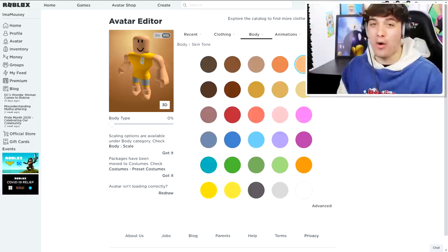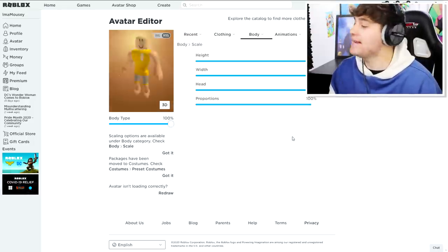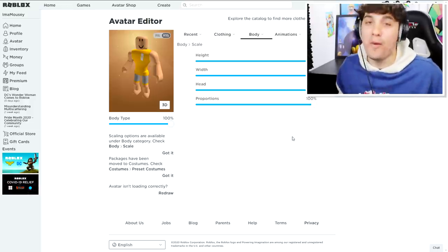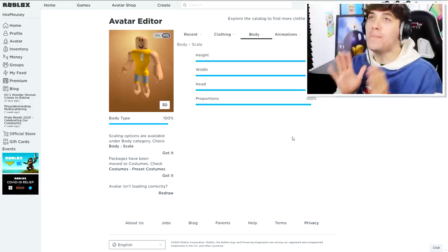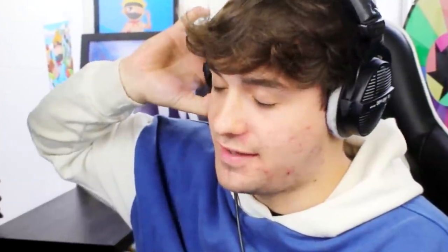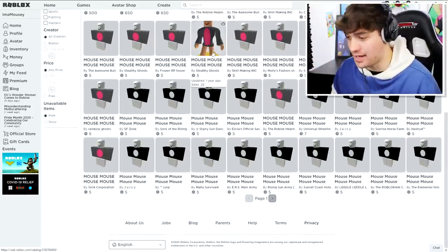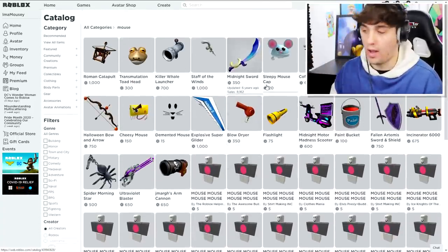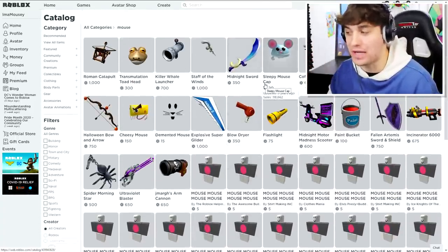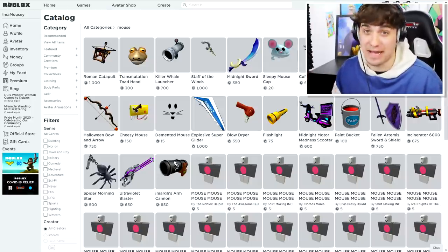Now we need to make the avatar tall. Now that we've changed the shape and proportion of the body, we need to equip things to make our head look like Mousy — and yeah, this is going to be really hard. Before I started recording I went into the avatar shop, and there is nothing in the avatar shop that can make us look like a mouse.